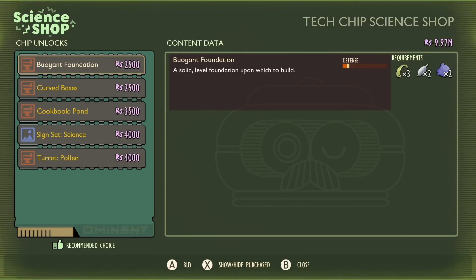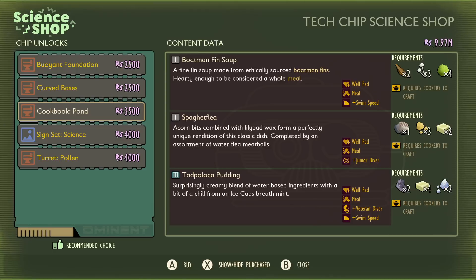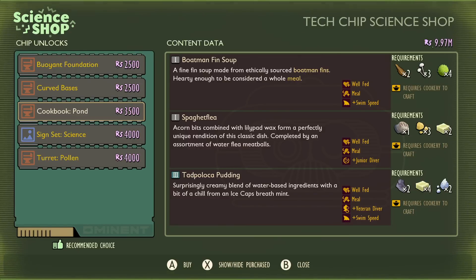I like being able to get the best gear first as quickly as possible and then think about making something pretty. Buoyant foundations allow you to build on the water. Curved bases are what you need to make nice rounded towers. The cookbook pond is probably one of the most useless — you won't spend enough time in the pond, and you can still get away with your existing diving gear plus maybe the murtier mutation. You won't even need these when you get into the upper yard pond.